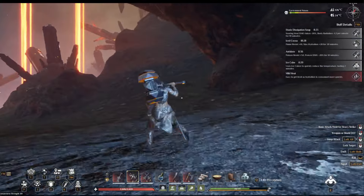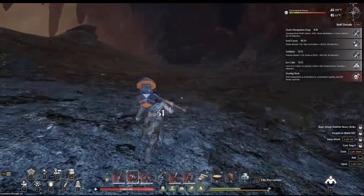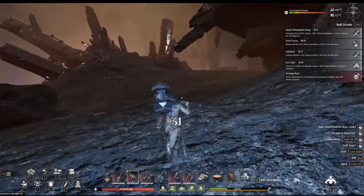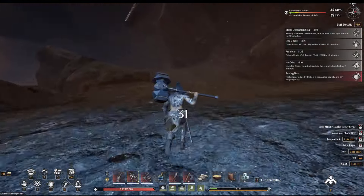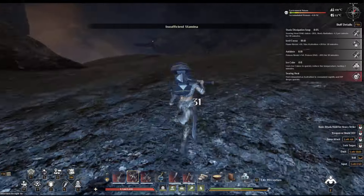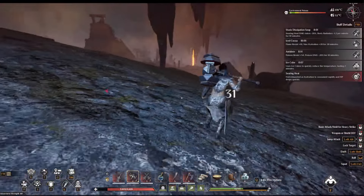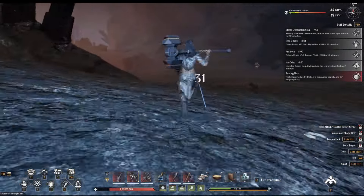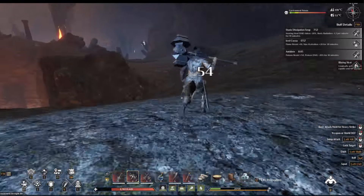Hug the right path and keep following it all the way up. This area has lizards that spit at you — I've already killed a bunch so you don't see them, but normally you'd have a lot of spitters here. Keep going.